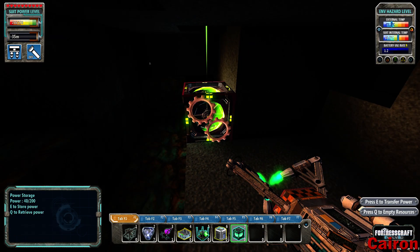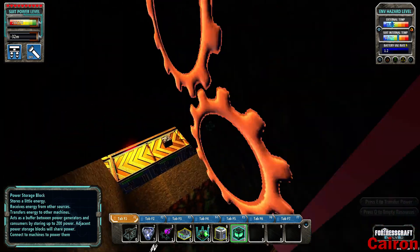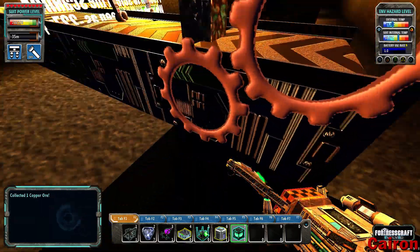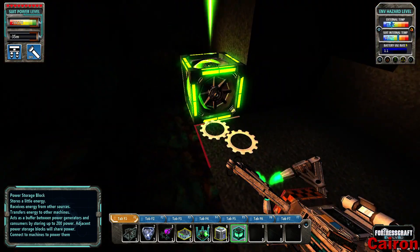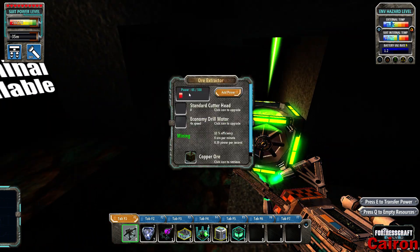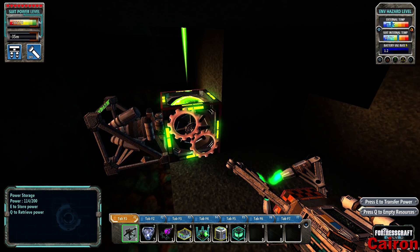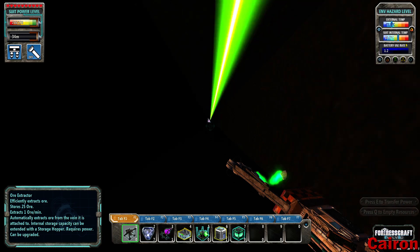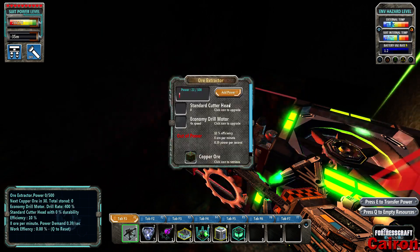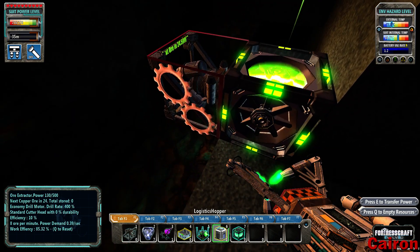This bad boy is getting charged up from the surface, so we don't need to go back to the surface to get more energy. What that also means is we can take this right here — our hopper — and put it right there. Now that thing is generating power all on its own just because we have this laser power transmitter coming down, charging this battery, which is charging the drill and the ore tracker. This should work indefinitely.